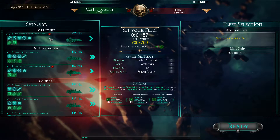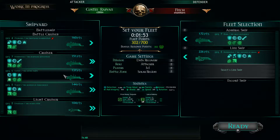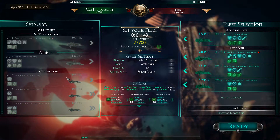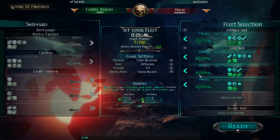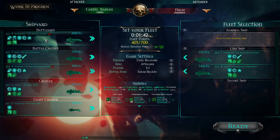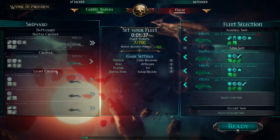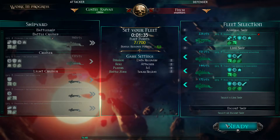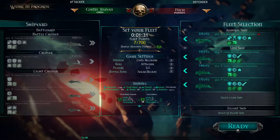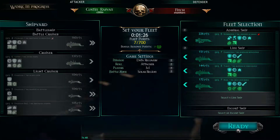Welcome back to data recovery — I'm the attacker and I have to get some data back from the enemy. I'm not going to take two battlecruisers; I'm going to take two cruisers and one battlecruiser, and I'm putting my battleship as my flagship for obvious reasons. We're going right in the middle of things, in the thick of it. I'm bringing both my nova cannons and my most powerful ships.